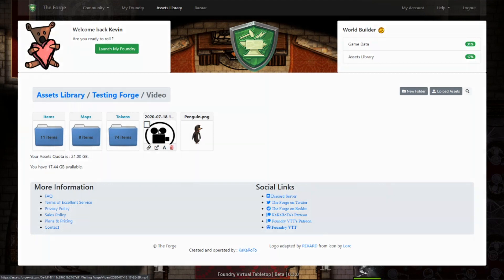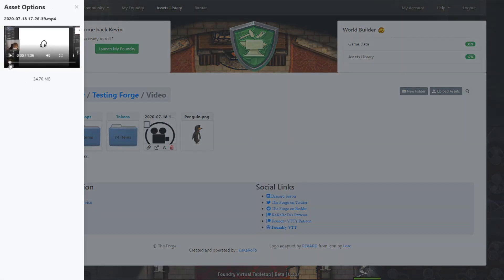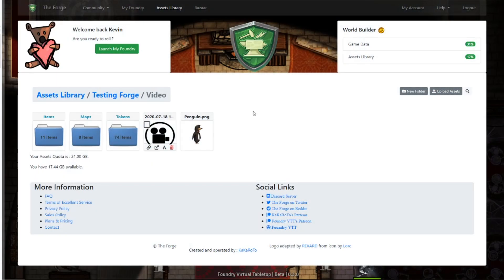We added a thumbnail for your files and a full image preview if you click on it. Upon hover you have new abilities. You can now rename your files so you can more easily keep them tidy, delete them, or by clicking on this chain icon you can copy the link to the file and paste it into a chat or Foundry.